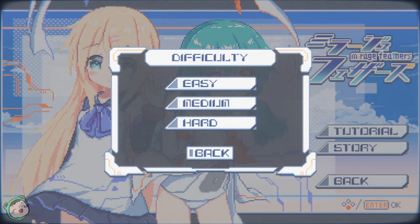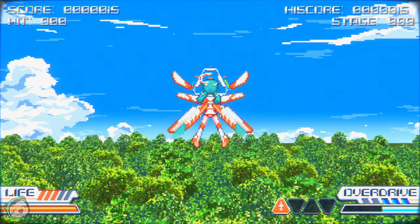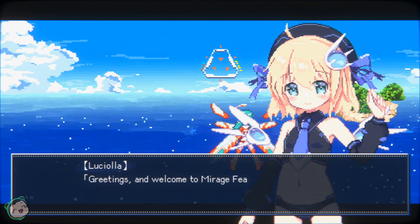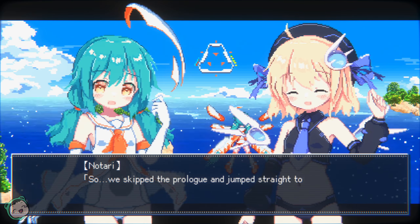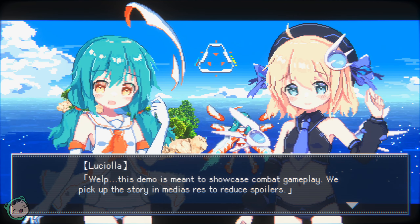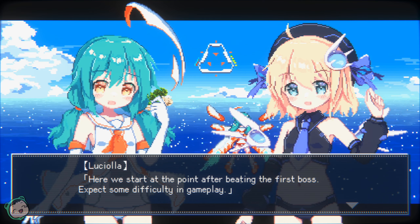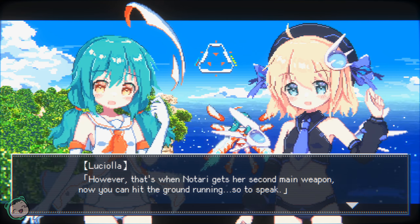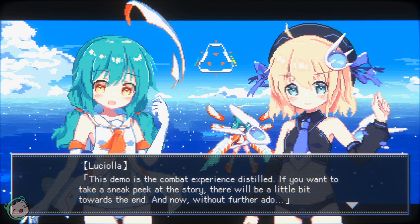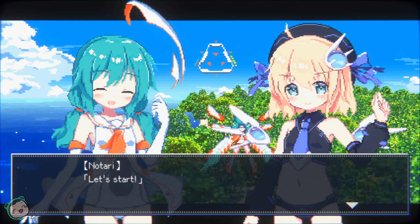So story mode — let's go with medium, because everything else seems to be working fine. Chaingun works. Greetings and welcome to Mirage Feather's demo. I'm Luciola, Notari's assistant, and I'm also an AI. So we skip the prologue and jump straight into this — I mean, it is a demo. This demo is meant to showcase combat gameplay. We pick up the story in media res to reduce spoilers. Here we start at the point after beating the first boss. That's when Notari gets her second main weapon. This demo is the combat experience distilled. Let's start.